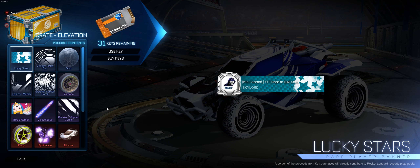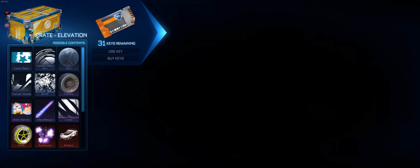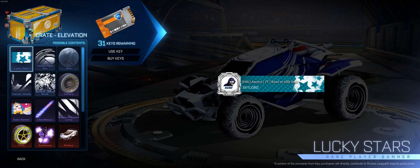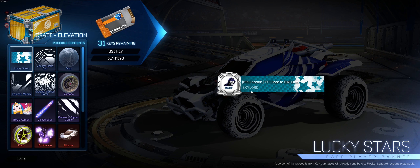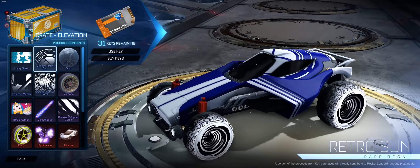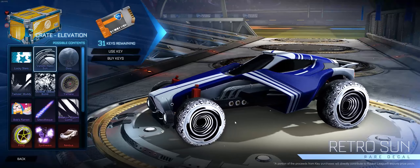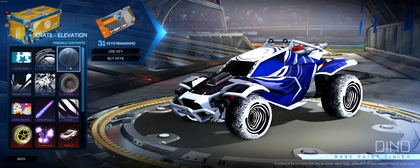Hello guys, I just got a new crate — the Elevation Crate — and I'm gonna show you what's in it. The first one is Lucky Stars. I don't like it too much, but I think if you paint it it could be cool. Yeah, Venom — I think it looks quite cool. And then Dino...